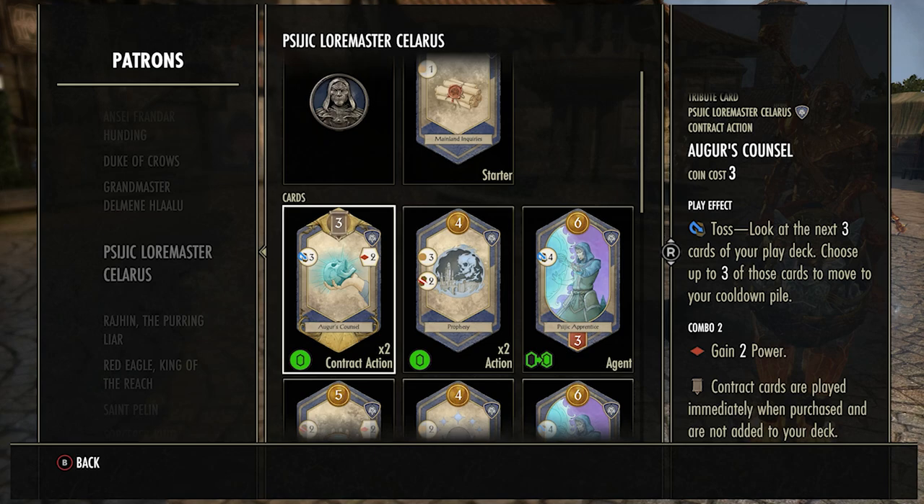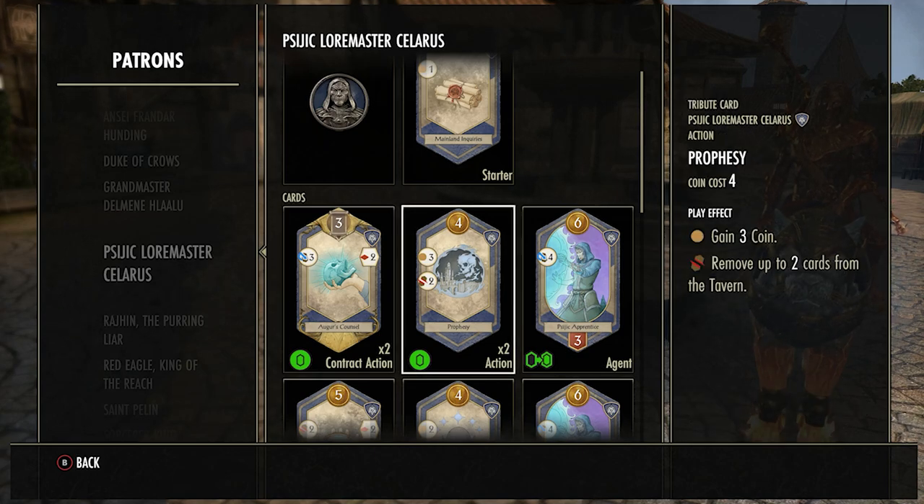Prophecy is actually a really good card. On drawing it you get three coins — really good especially early game — and you get to remove two cards from the middle. This is good on two levels: on your turn you can remove two cards and maybe buy something really good that pops up. Also, if you don't have the coins to buy something like a Rally, you can get rid of it so the other person can't get it either.